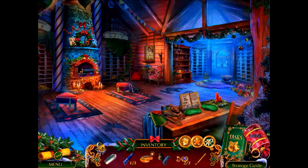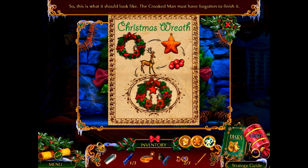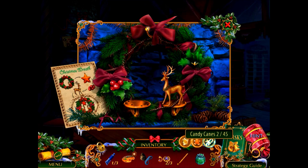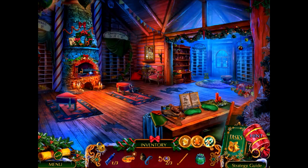So here we are inside the Christmas store. There's a Christmas wreath — this is what it should look like, so I imagine we'll have to restore it. There's a candy cane symbol here. Where's my candy cane? It's beautiful, but I need more decorations. I don't see any candy cane here. Maybe it's somewhere on this screen — there we go.